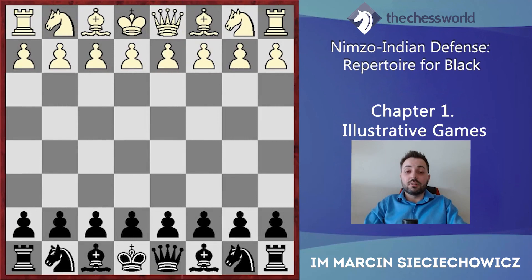Hello, in the first chapter of my course about Nimzo-Indian defense, today we are going to start with some illustrative games. The theory in those games is actually not that relevant because I wanted to show you some main ideas and the most important motives in Nimzo-Indian. Let's start with a game between Sergei Karyakin and Magnus Carlsen, played in the Gashimov Memorial in 2014.